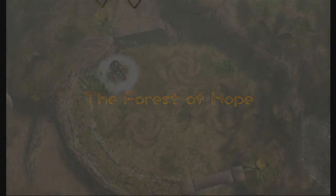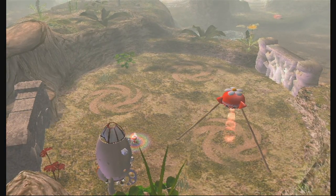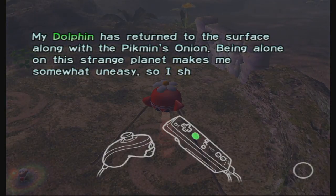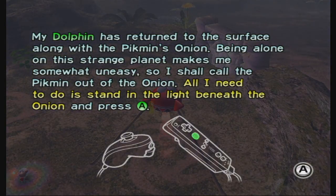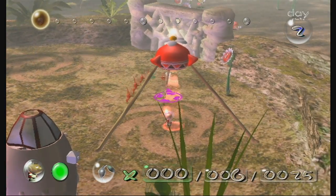It's day 29 — wait, not day 29, it's day 2. My dolphin has returned to the surface along with the Pikmin's onion. Being alone on the surface is strange; the planet makes me feel somewhat uneasy. So I'll pull the Pikmin out of the onion — I need to do this by standing underneath it, then press A. Just call most of them out.